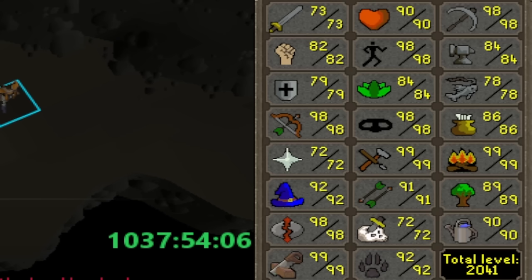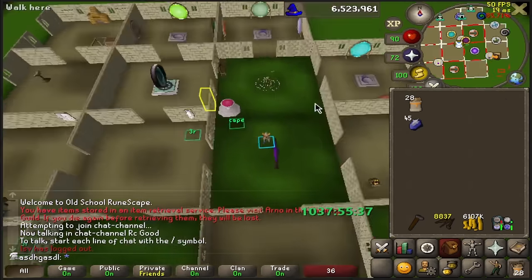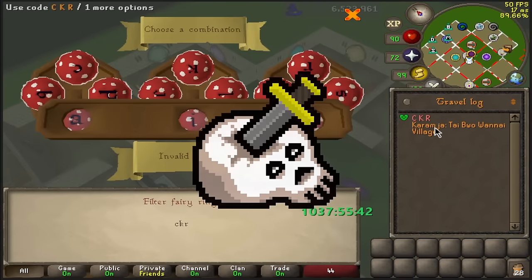Slayer and Prayer are still pretty low - 70 only. So I think, now that we have the Construction cape, it is time to get ready to start the biggest grind of the account, which is Slayer.